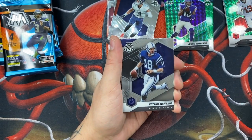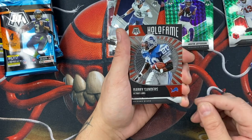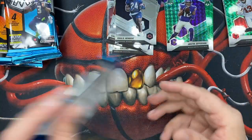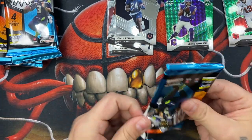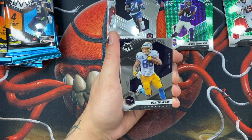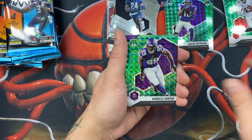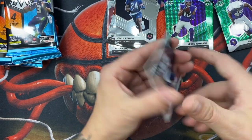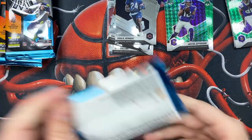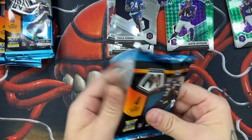We have a Peyton Manning, Sean Alexander, Barry Sanders on the Hall of Fame — super nice, I love this card. Khalil Herbert for my Bears, I'll take it. T. Higgins, Hunter Henry, Daniel Hunter. And then Thomas Brady — that's always a good card to hit. Come on Mosaic, don't do this to me — you did it to me on basketball.